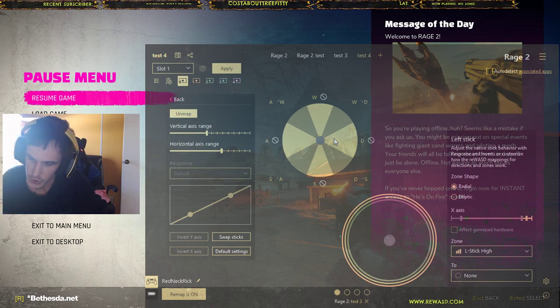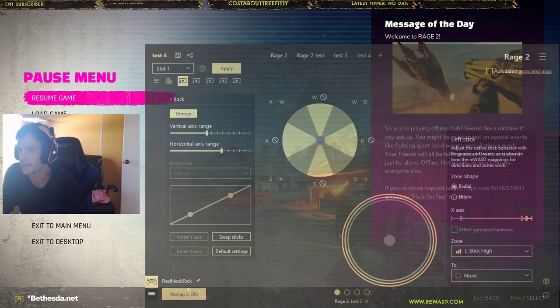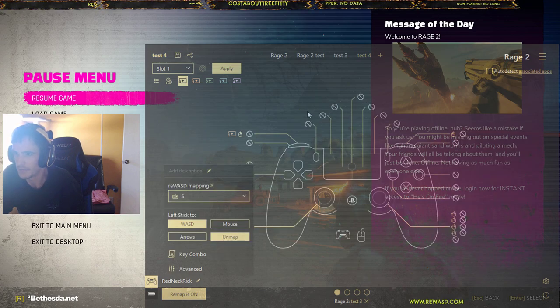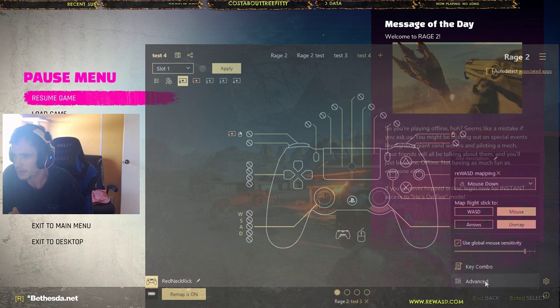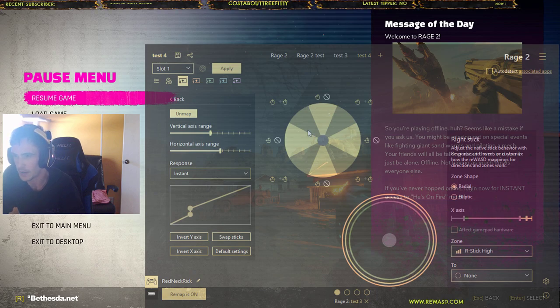Pushing the stick a little bit is going to get you to walk. Some games you don't want to do this in — like a stealth game — because you wouldn't want to be running all the time. For games where you do want it, this is how you'll probably want to map it out. We're going to come over here to the other stick. This is going to be your range — how much you have to point it in one direction before it really gives you that forward-right or forward-left feeling.